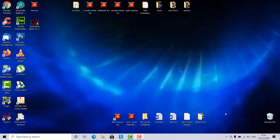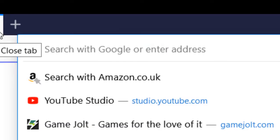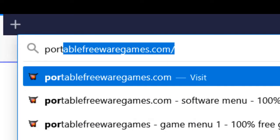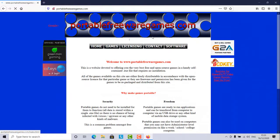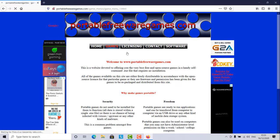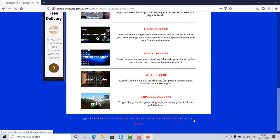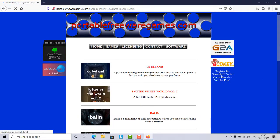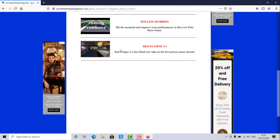Hi, this is John from PortableFreewareGames.com and I'm here to show you a game on the website. So if you go to your browser and type in PortableFreewareGames.com, I'm going to choose the games option and scroll down to the bottom of that page, choose page 23 and scroll down to get to the sixth game — Red Eclipse 2.0.